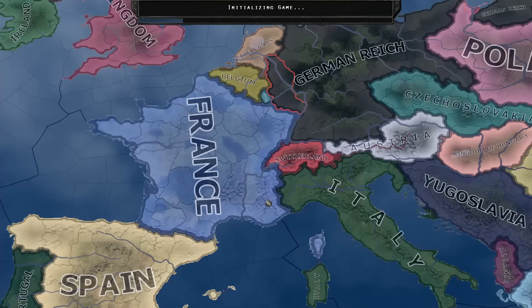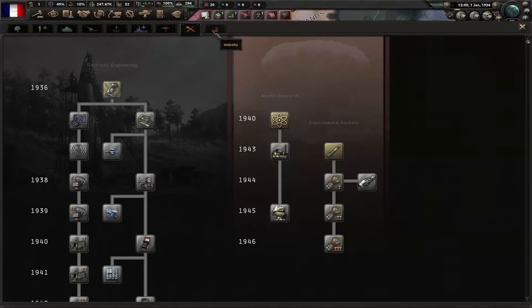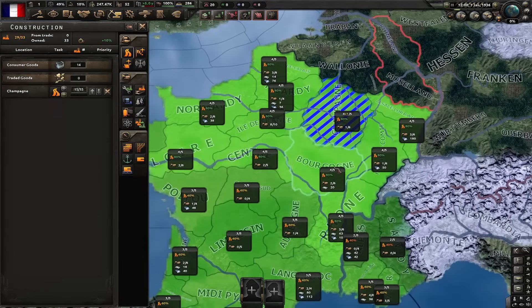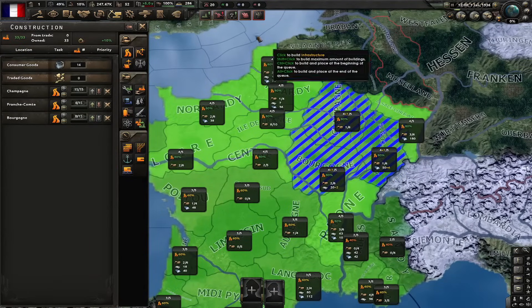Start as France with historical focus on, Ironman mode and regular difficulty. When it comes to research, I'm going to go for standard research: basic machine tools, construction one, and also engineering. When it comes to production and construction, I'm going to start maximizing infrastructure in these three states, and later on I'm going to build the civs there. Let's start with the Revive the National Block focus.